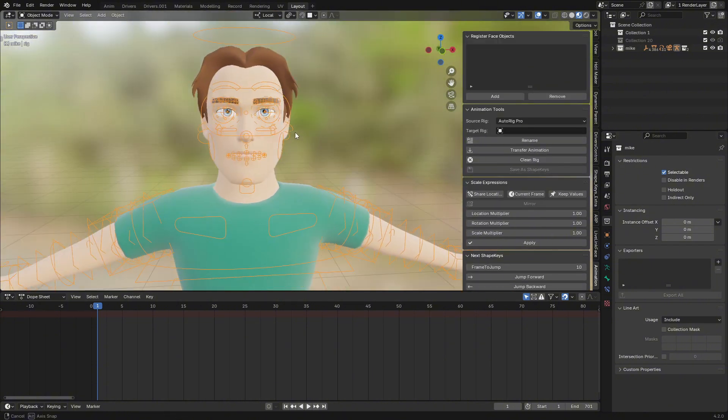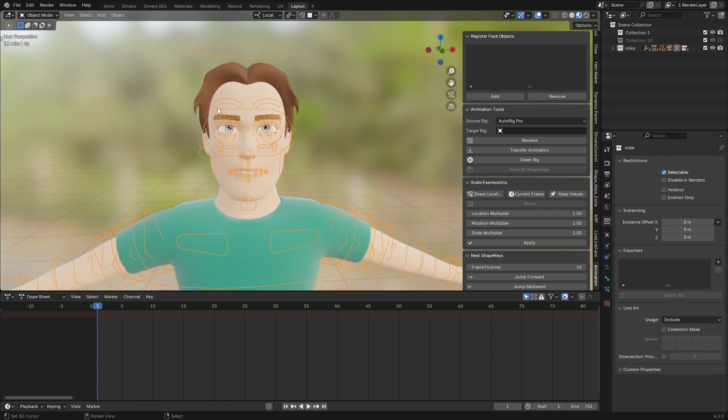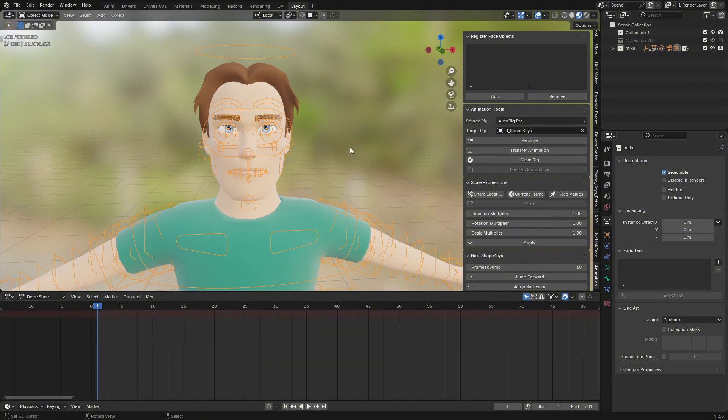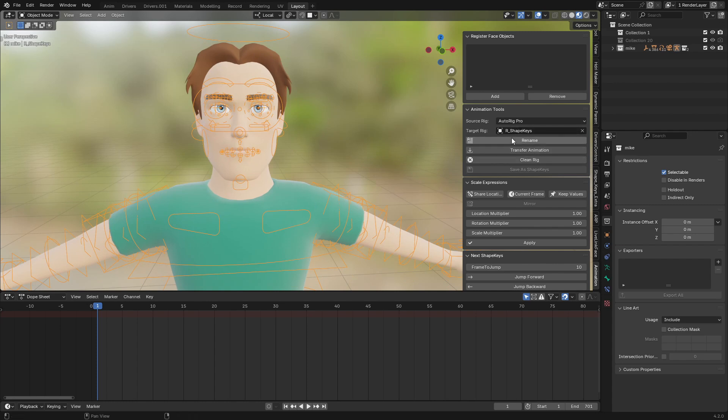First, select your character rig — the rig that the character is using. You can see the name of this rig is called 'rig'. Select it and click on Rename. When you click Rename, the character name will change and it will also set as your target rig automatically, so you don't need to select your target rig manually.